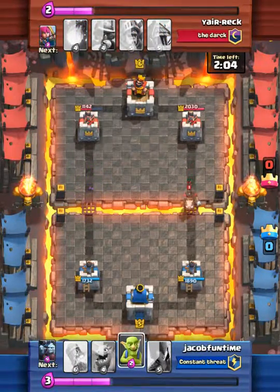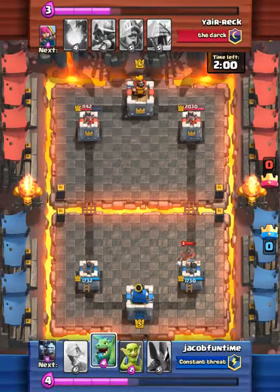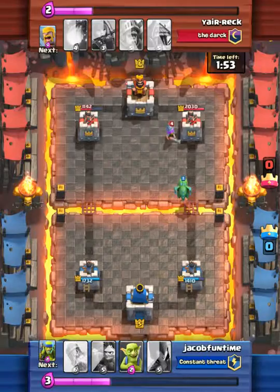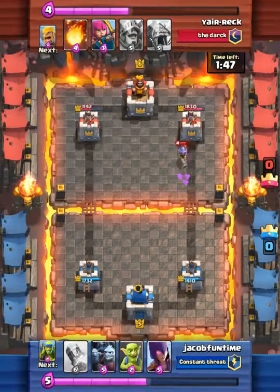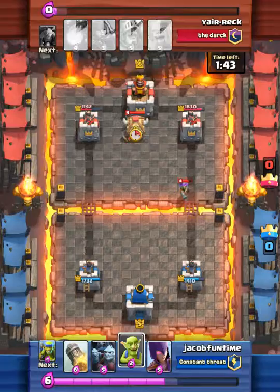Now he has his hog rider. I see a lot of hog rider users up here. I was about to do my spirit goblins but I did my dragon — I think I should have done my regular goblins. The dragon does splash damage so it hits the crown tower and the musketeer, but it doesn't kill either of them.